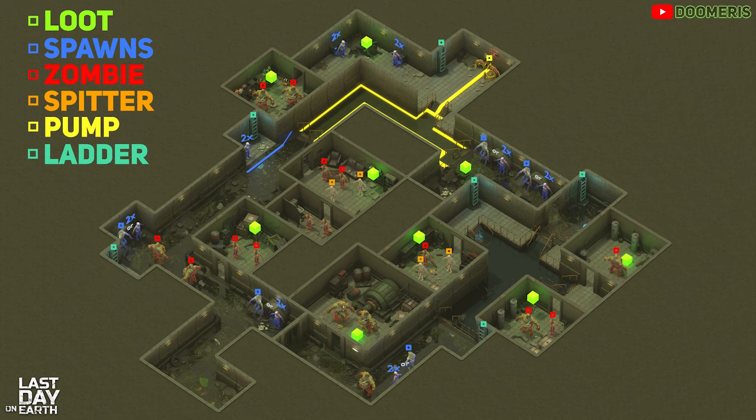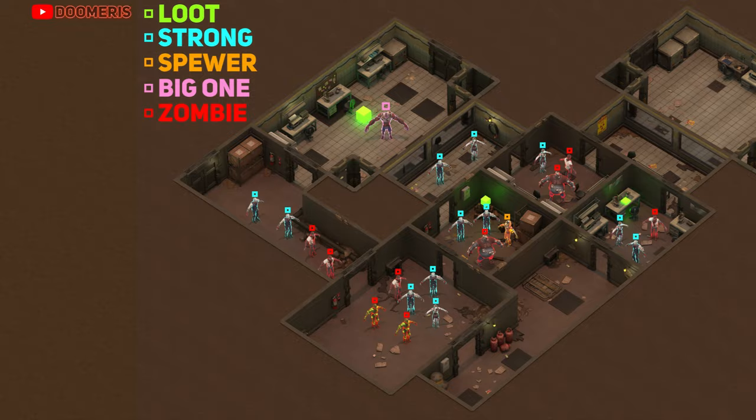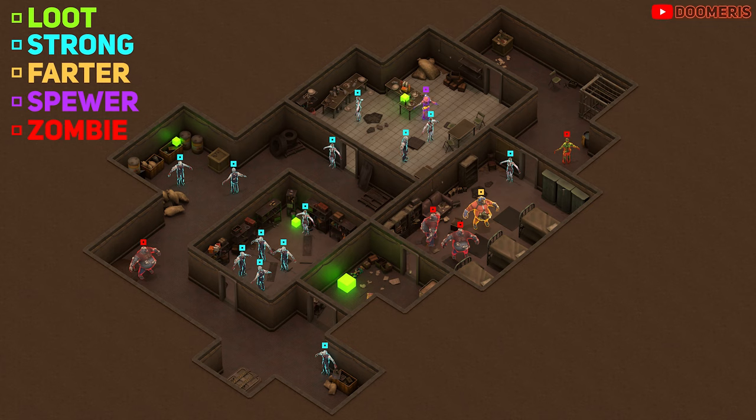Here are the other 7 variations that you can get while climbing up the ladder. Any ladder that you climb in the sewers will be random. You can either get the cocoon room, the big one room, the lurker room, or any other variations shown in this video. There are only 7 variations and no more.